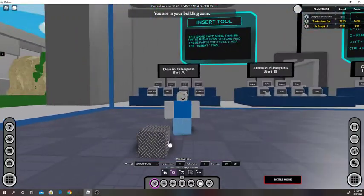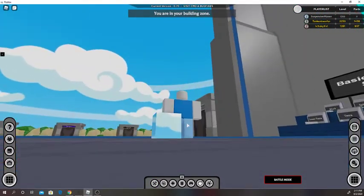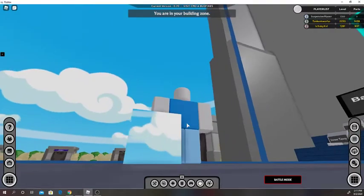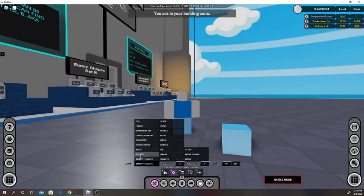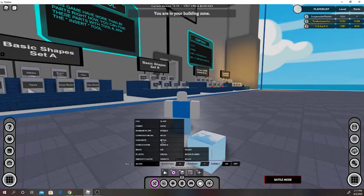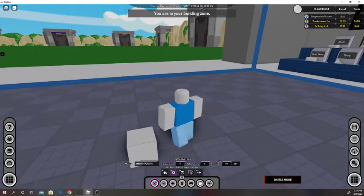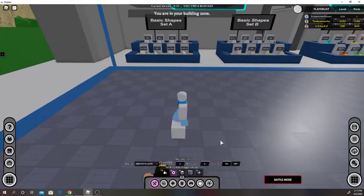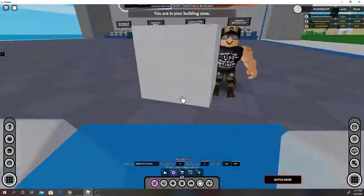I want this block to be diamond plate — you can see it becomes diamond plate, and you can make it transparent. Now onto reflectance — reflectance basically reflects the skybox. You can see there's a cloud on there coming off of the skybox. It just reflects the skybox onto this block. You can only see reflectance on smooth plastic, plastic, or glass. If I set it to metal, you can see the reflectance goes away.